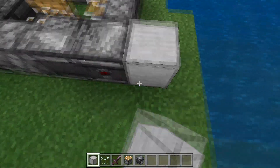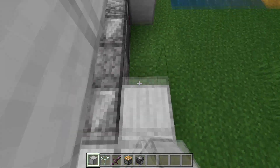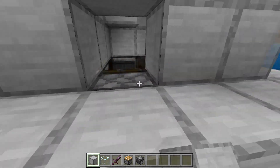Place a row of blocks going all around all of the pistons and observers like this, and then also place blocks on top of each piston and observer just to close in that room.